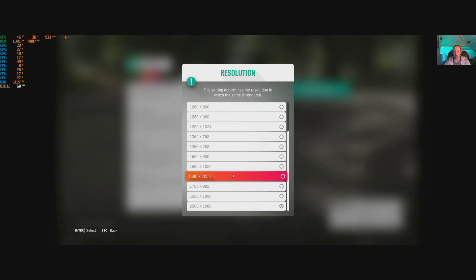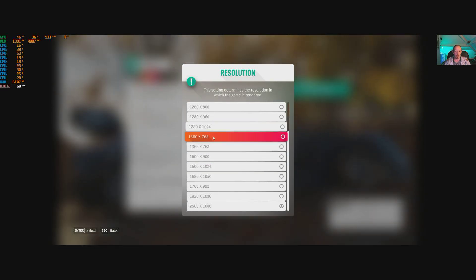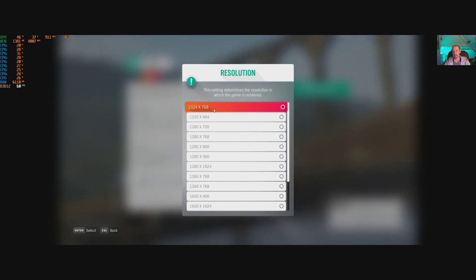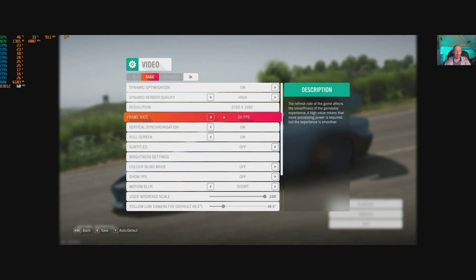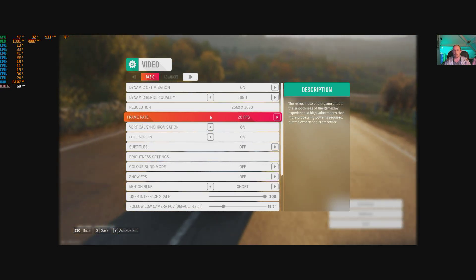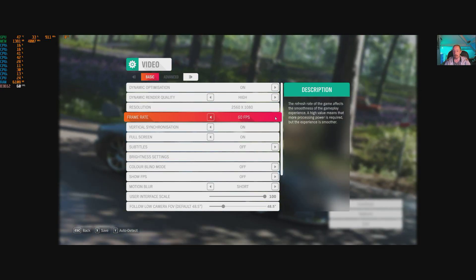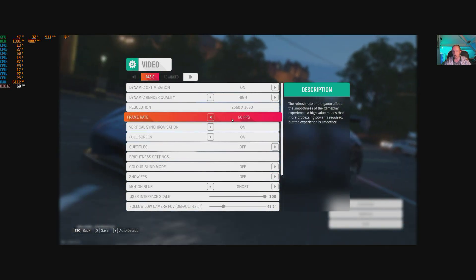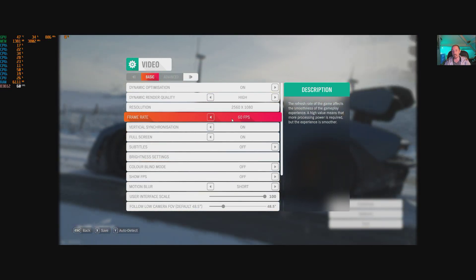Resolution will vary on your monitor. Plugging in a 4K TV will be recognised — no problem. Common resolutions are listed: 900p, 720p, down to 1024x768. You've got a 30fps lock and even a 20fps lock — that's the cinematic feeling, which is not really worth using. Stick to 30, or 60 if you can. The consoles are 30fps at 4K for the X, and 60fps at 1080p for the X. The Xbox One S is 1080p 30.